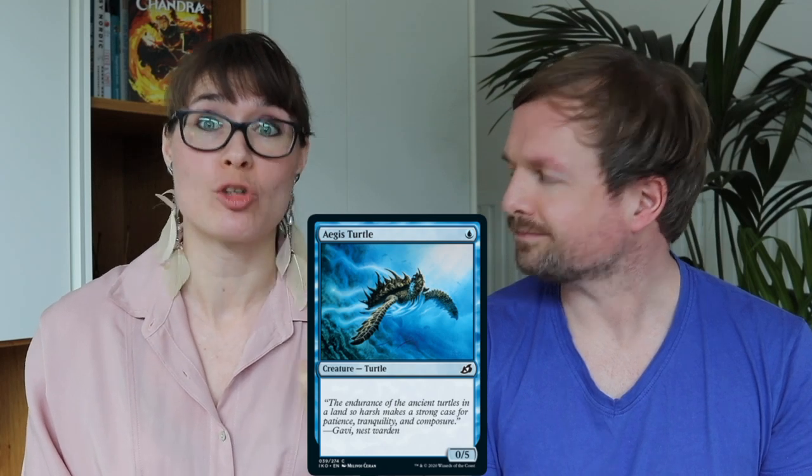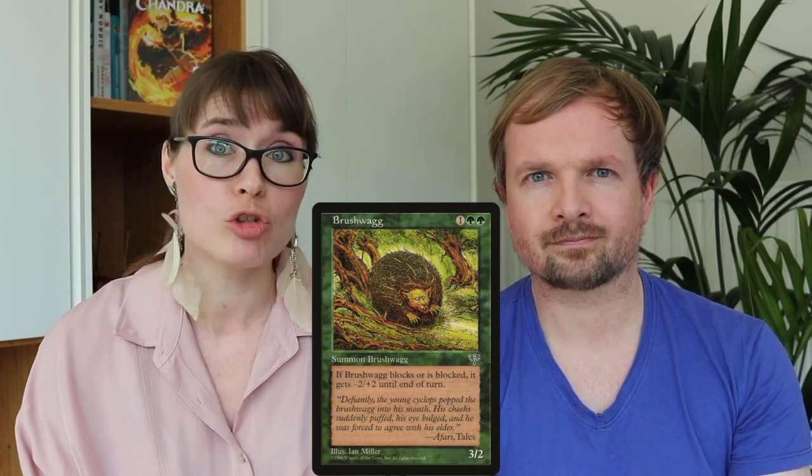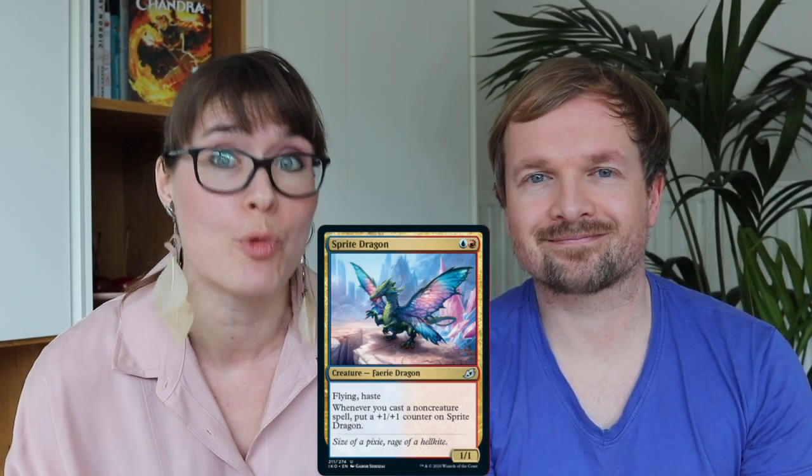Each booster pack has a token, but there are also four foil commons. We want the Egris turtle for Bram's turtle deck, the Almighty Brushwagg — the little hedgehog, only the second Brushwagg ever printed — and a Light of Hope for its beautiful art. For uncommons, Bram's cycling deck needs a Zenith Flare and Neutralize, plus Ominous Seas for a counter spell deck and a Sprite Dragon for a new deck.